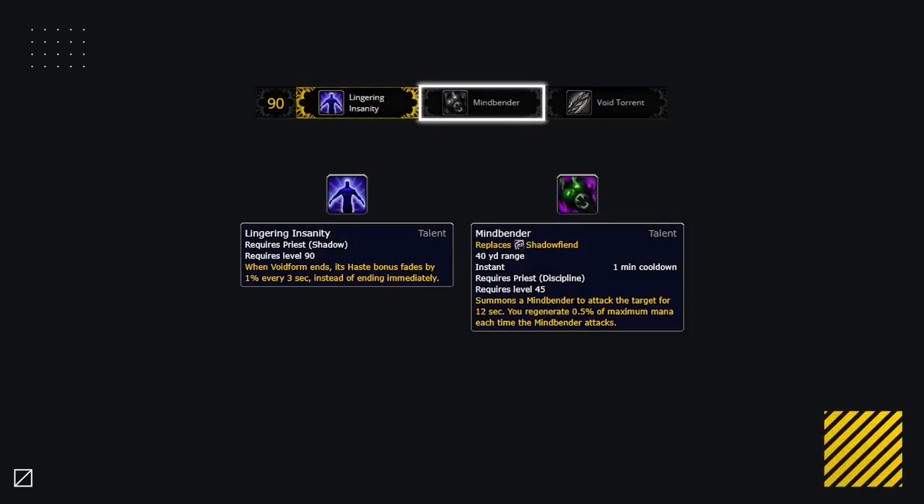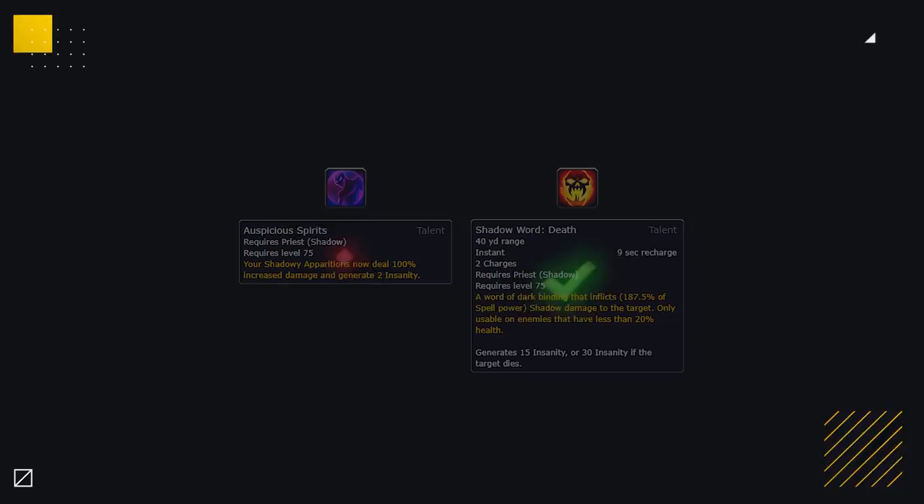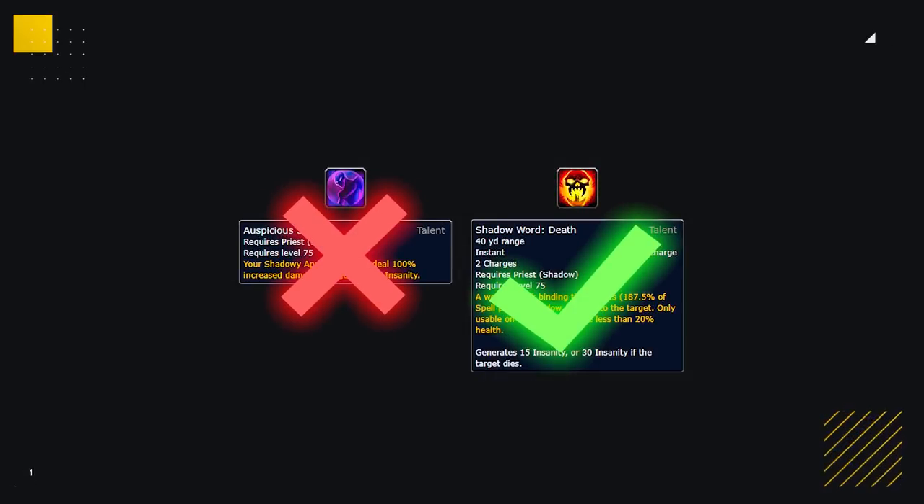The only other option you'll want to consider changing is on the level 90 row. Mind Bender is better for pure single target damage or if you don't think you're going to be able to reach high stacks of Void Form and consistently cycle them. If you're left free and need some added damage, then Lingering Insanity is going to provide that. As for the rest of your talents, they are pretty much set in stone. You might be thinking, why no Auspicious Spirits anymore? Well, with them being nerfed in patch 8.3 and this build no longer prioritizing critical strike, having the finishing power of Shadow Word Death is just better in all scenarios now.